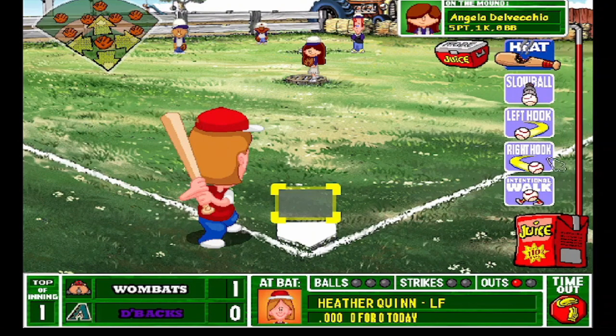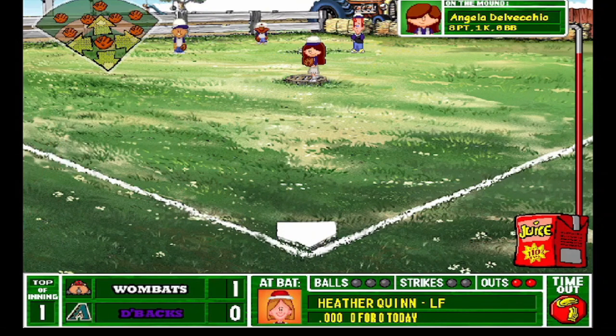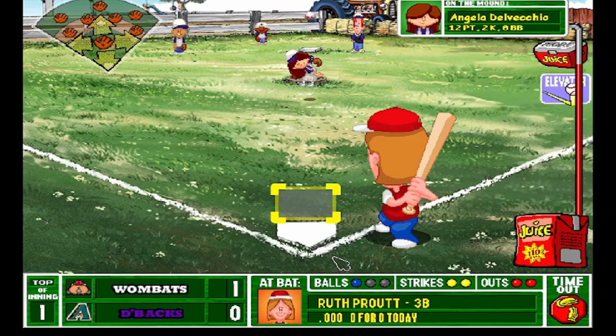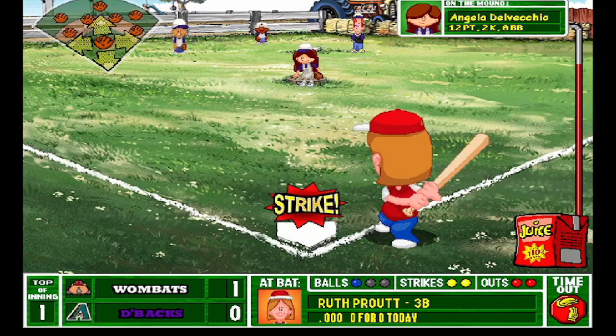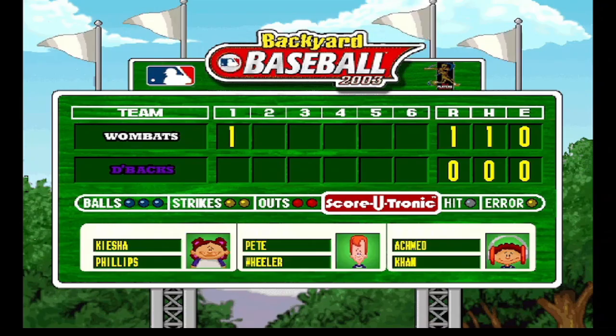One to zero. See if Angela can get her stuff together. Swing and a miss — slow ball down and away. Angela gets her second strikeout of the game, that's nine pitches, two K's. We got Ruth Prout coming to the plate — just elite tier stuff there from Angela. Four batters come up, one homers, but three strike out. She ends up striking out the side. Wombats are up one to nothing on one hit.